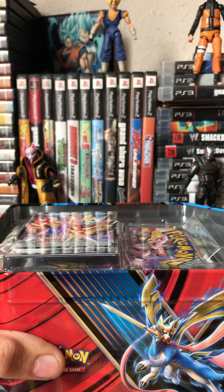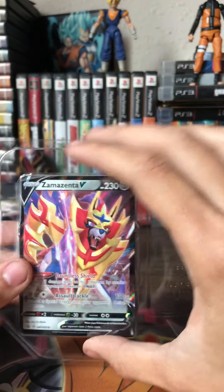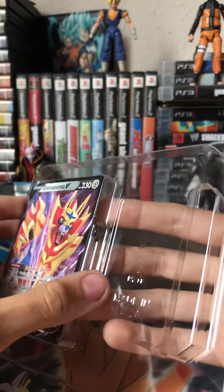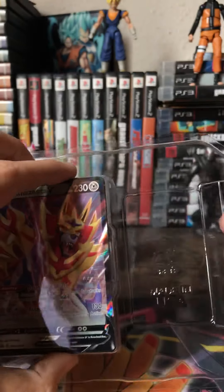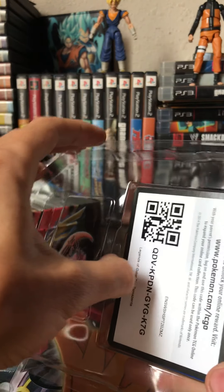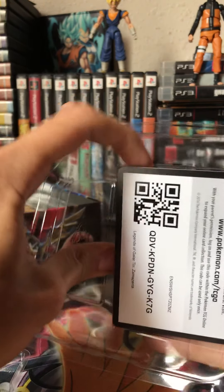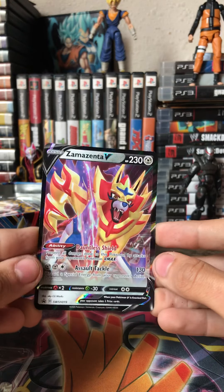Anyways, let's get into the opening. Of course, when we get our free Zacian V — how do I get the card out? There you go, without hurting the card at all. There you go guys, a code card for anyone that plays the online game. And then we get our Zacian V — Zacian V, a V card.